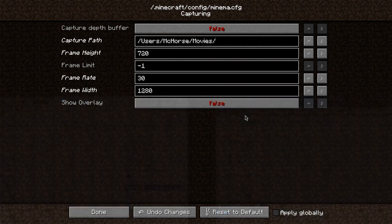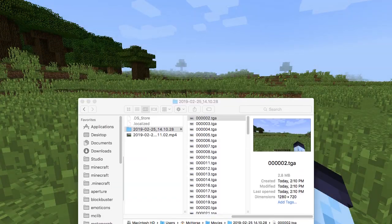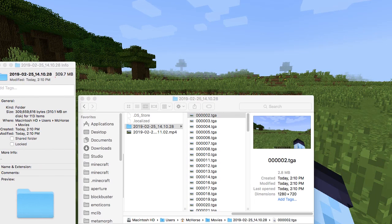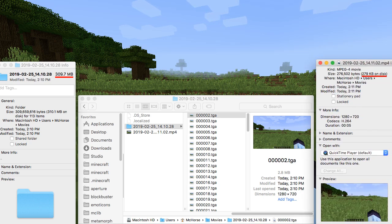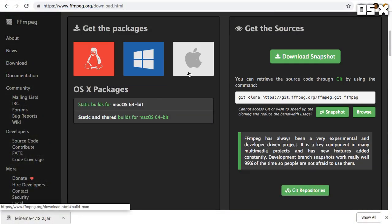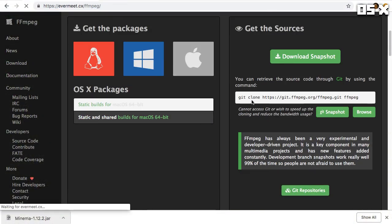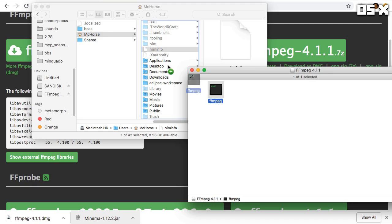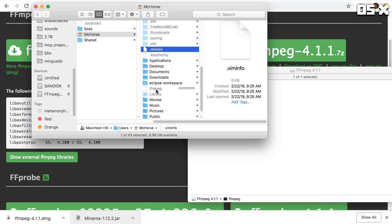If you're okay with recording footage in TGA format, whose file size will end up very unreasonably large, then skip the next section of the video. Otherwise, I recommend setting up video encoding, which will produce MP4 video files. To set up video encoding, you'll need to download FFmpeg, which is a very useful command line utility for video files, and let Minima mod know where it's located.